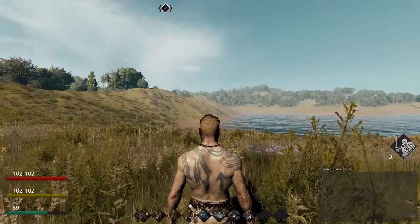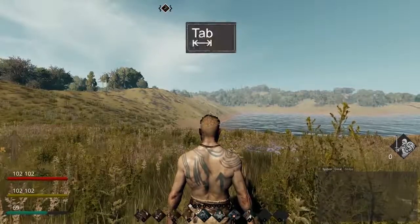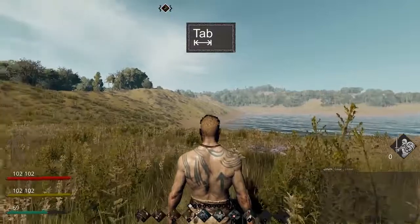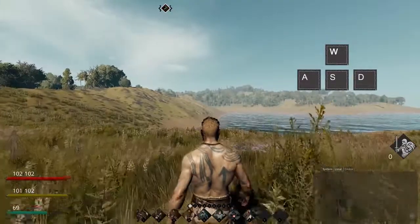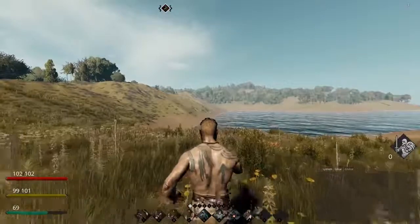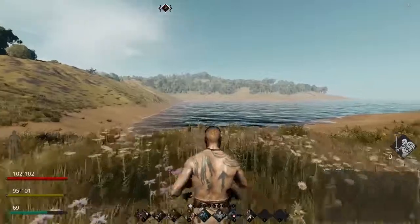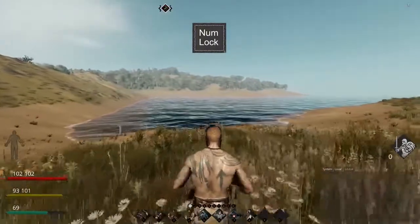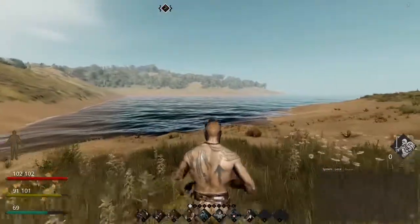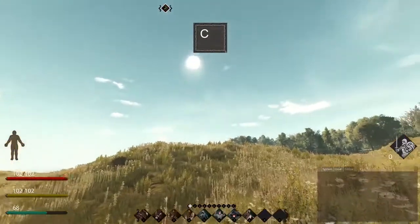Before journeying elsewhere, set up your controls. For a mouse-based view, press Tab and press WASD to walk. If you want a coffee break, or you're in a safe area and don't fear aggressive animals, simply press NumLock and your character will automatically run until your next command.